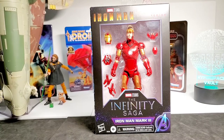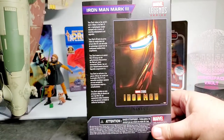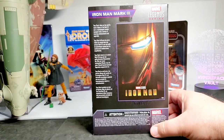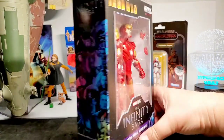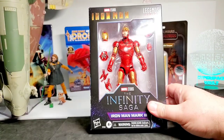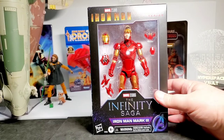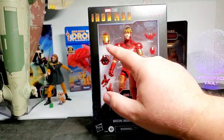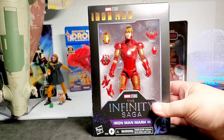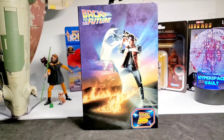Next up we have Iron Man in the Infinity Saga Marvel Legends figure — Iron Man Mark 3 from the original Iron Man movie. This is a really cool line in the Marvel Legends series where they went back and re-released MCU characters with improved figures. This one looks much improved over the original Mark 3 figure from years ago. There are a lot of accessories — extra swappable heads — and an open face mask with Tony Stark's face inside, which looks really cool.